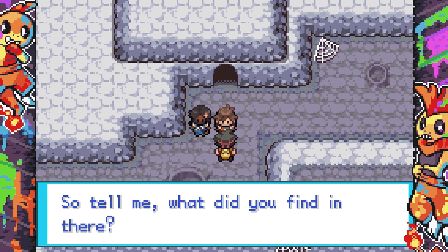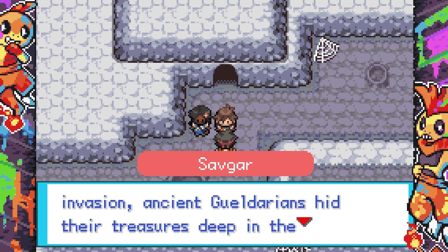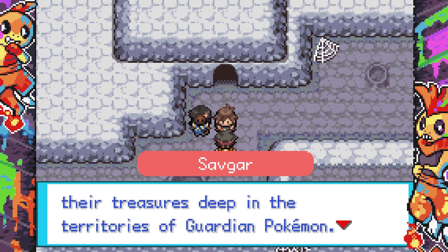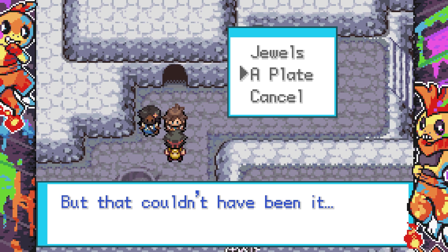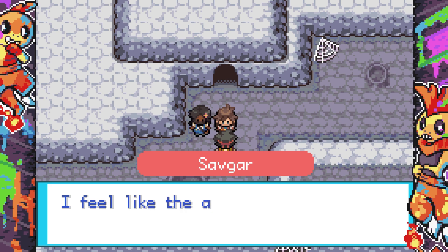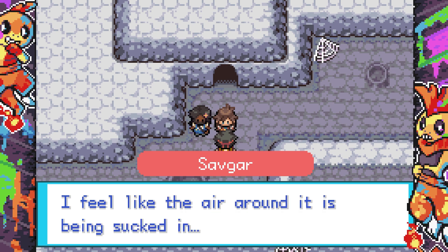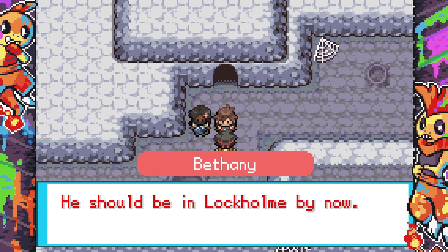This concludes our dungeon dive. Savgar, Bethany, and Anna will head back. Apparently during the ancient Goldarian invasions, they hid their treasures deep in the territories of guardian Pokemon — those jewels should fetch a decent price in the market. Bethany says the Ariados must be protecting something and tells us to have a look around. Cal did well and is hereby named an official adventurer!